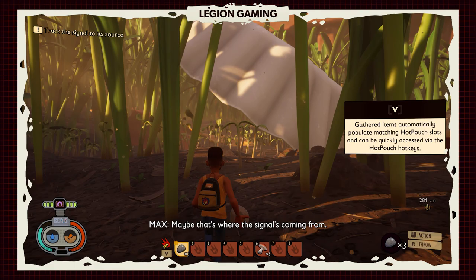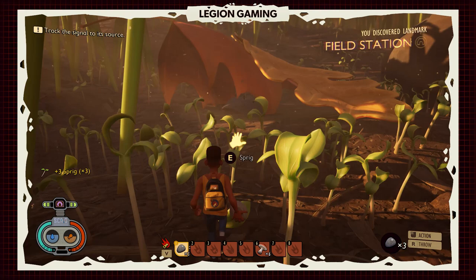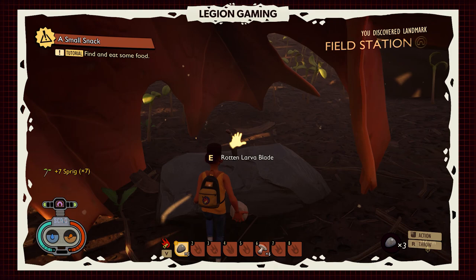This kind of orange leaf tent — as you can see, we're in this kind of sprig forest. Pick up your sprigs and look at that. We've got a weapon right here: the Rotten Larva Blade.